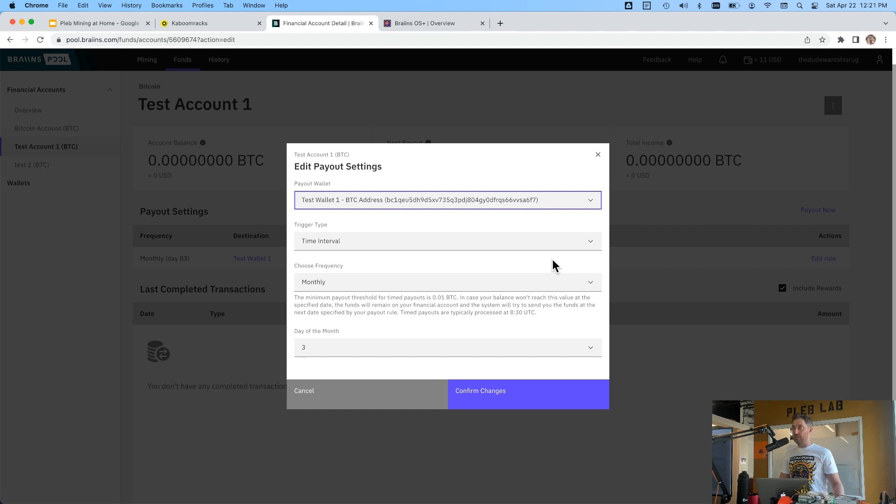What Brains Pool does is it holds your earnings as a liability in their system until you hit a threshold. Since I'm mining about 20 cents per day, paying out to a Bitcoin address every single time just isn't worth it, especially with the fee market. You set up an interval — you need to rack up maybe $10 or $100 before they actually pay out, because Brains Pool right now only supports paying out on-chain Bitcoin. Hopefully they'll support Lightning eventually.